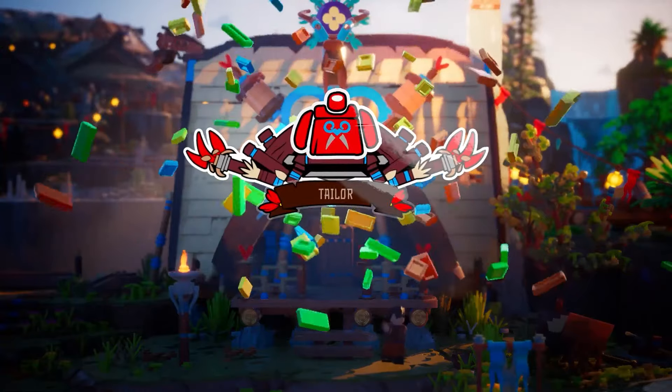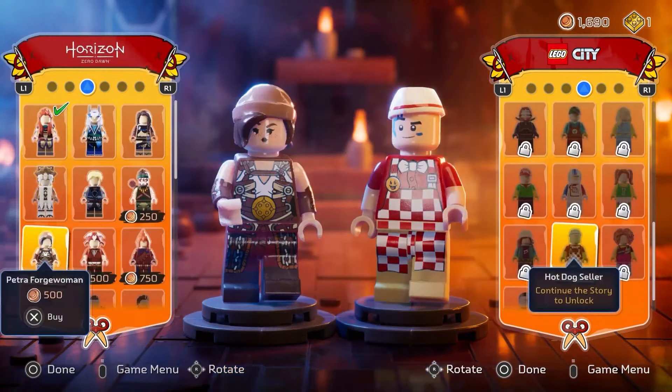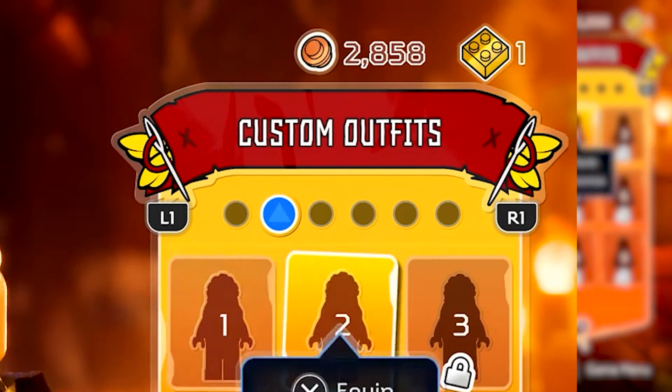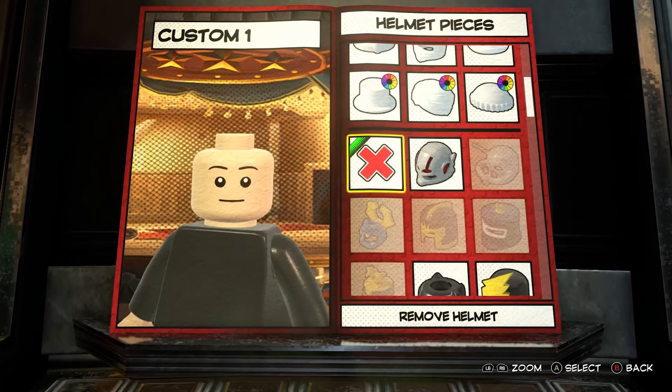More importantly, in my opinion, is Teb's Tailor, which allows you to buy outfits using studs, including ones based on Horizon Zero Dawn, LEGO City, Ninjago, and even custom outfits. Does that mean the character customizer makes an appearance in this game?